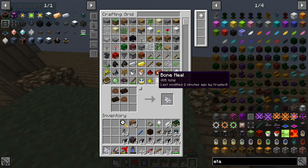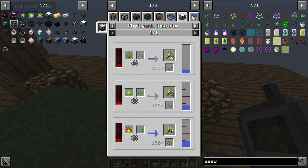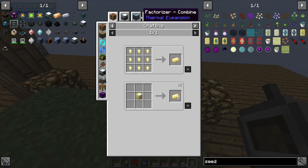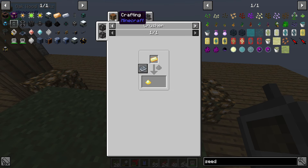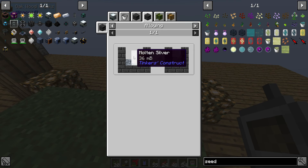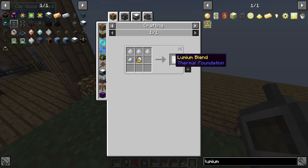I will need seeds. Make sure I leave some behind. What's the easiest way to replicate these? The phytogenic insulator needs lumium, which we haven't set up yet. That is induction smelting - aluminum blend, 10 silver, and energized glowstone. Or I believe we can make it by alloying, which I'm not a big fan of these days, so I might just use the method that spends a whole bucket.